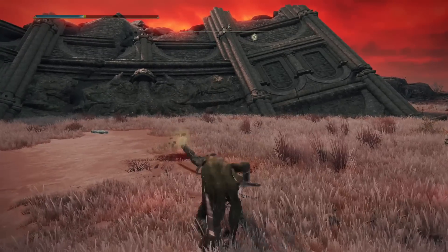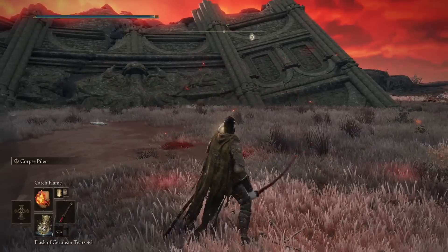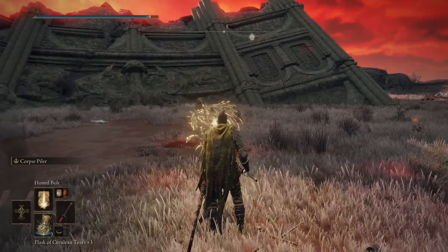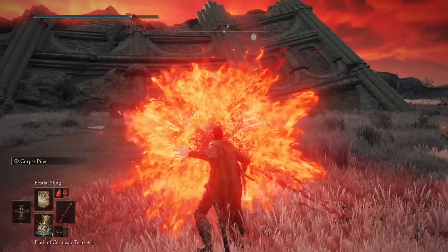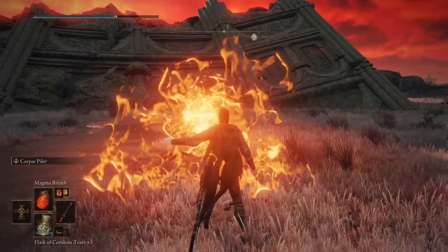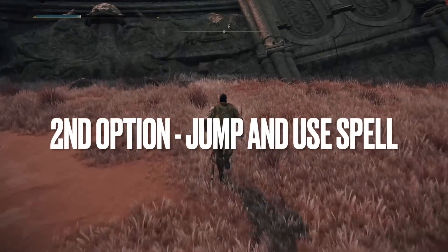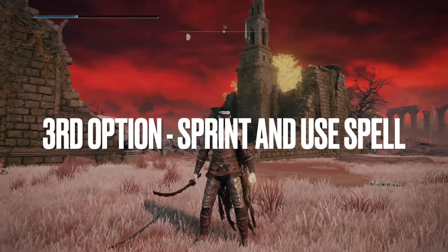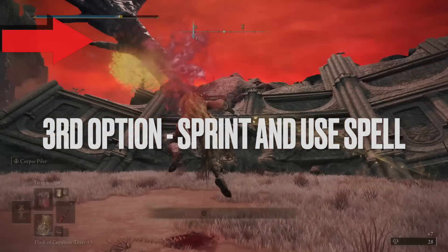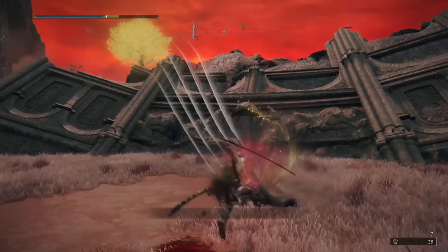First option is to double cast your incantation — really simple and it works like butter. Simply use this spell twice and afterwards you will be able to use dirty tricks. Second option: jump or dodge and again use your spell or incantation — that will trigger the bug. Third option: use your sprinting animation.